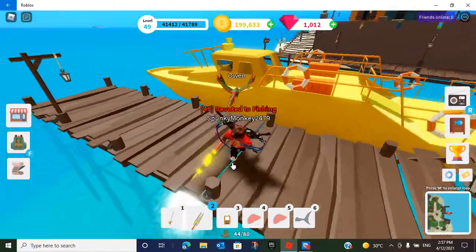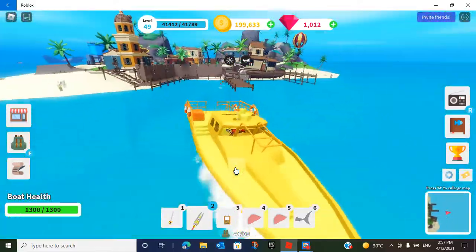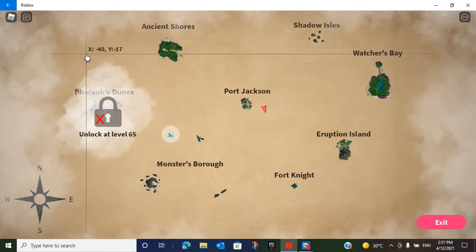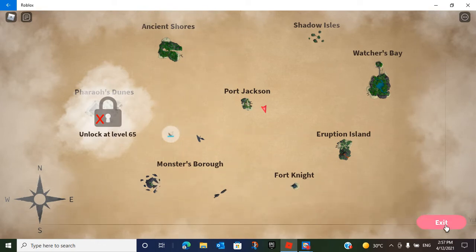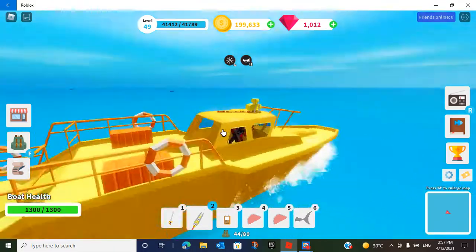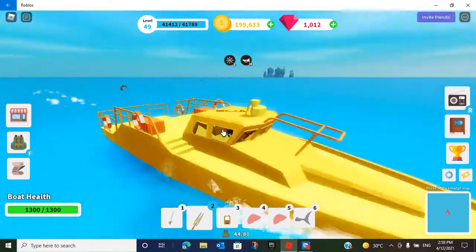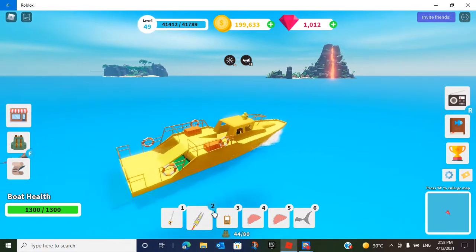Here's my boat — I haven't placed it in a while. Oh, I remember that nice shiny gold boat! Alright, let's head off. There's Port Jackson, and here is our map with all the places. I haven't unlocked Pharaoh's Dunes but I do have all the other islands. I got a pet called Owen — on my other Fishing Simulator video I had a bird called Daisy, but now I've got Owen to help me along on my journey.